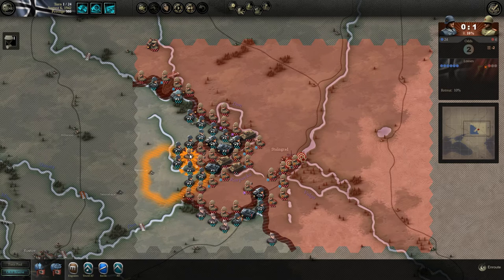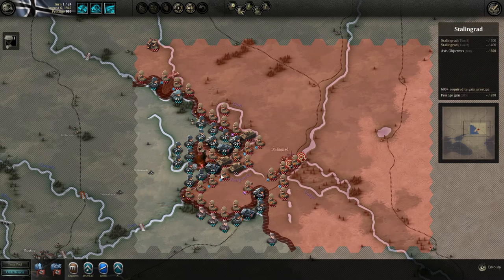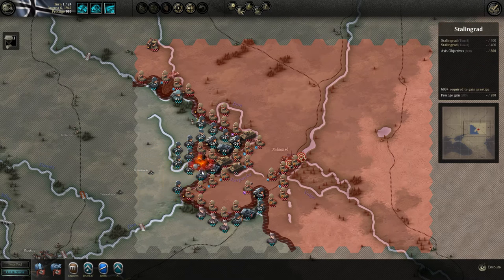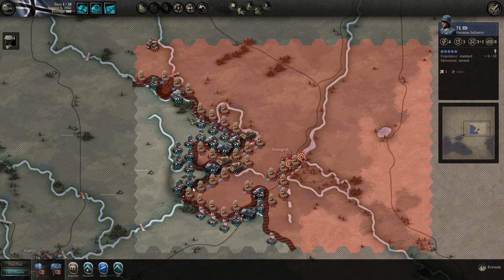That went extremely poorly, but now it's cornered — and that one is cornered as well. We'll open a gap here because we want to park a tank to cross the river — the Don or the Karpovka, it's very hard to read. It's imperative to cross here with your tanks on the first turn.